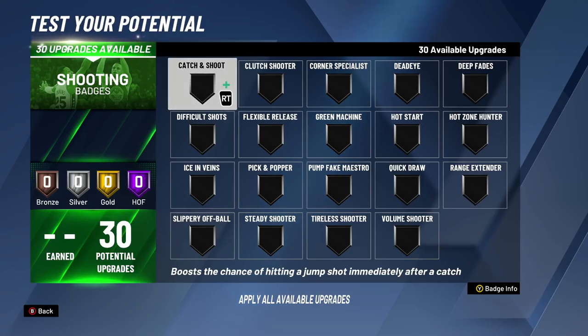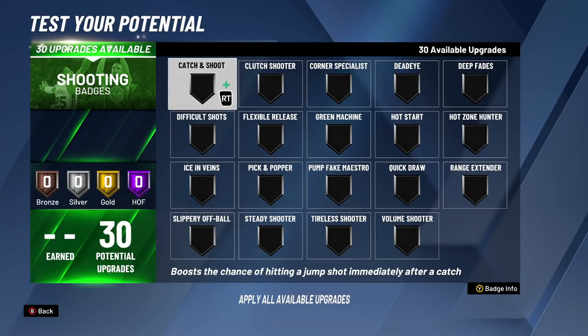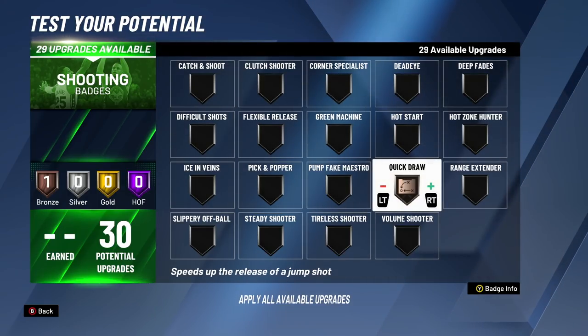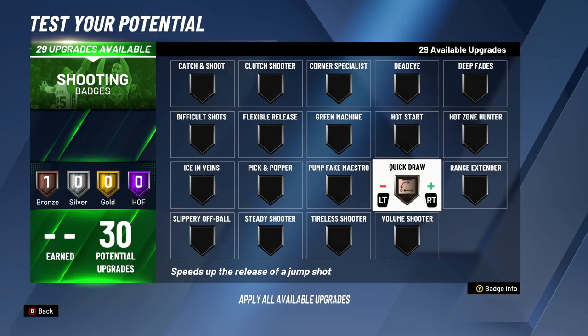Alright, first thing we're going to go over is 1 through 12 for gold on the guards. The first badge upgrade we're going to be going over is Quickdraw. When it comes to shooting, you have to have Quickdraw — that's going to be the first badge on even the big man or the guards. For the first badge upgrade, Quickdraw is going on bronze, so we're going to have a faster jump shot.